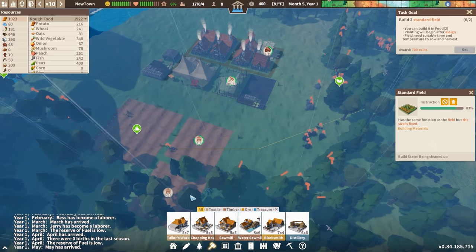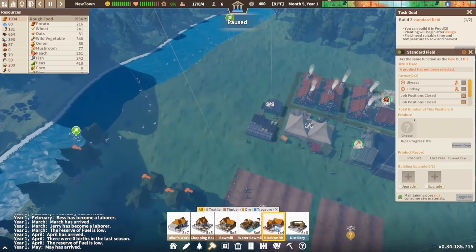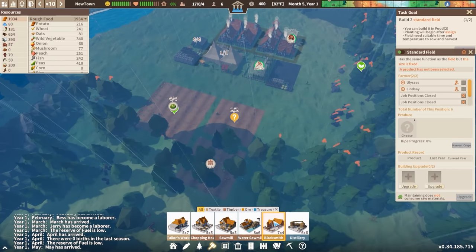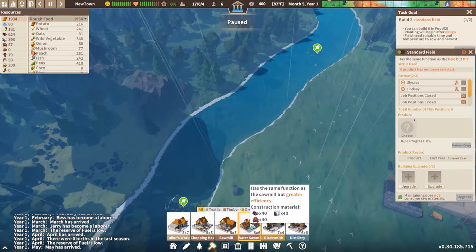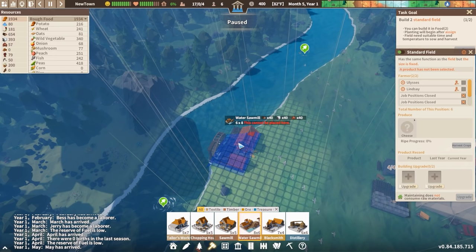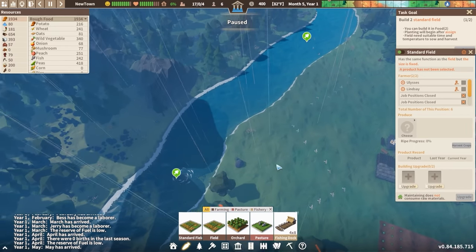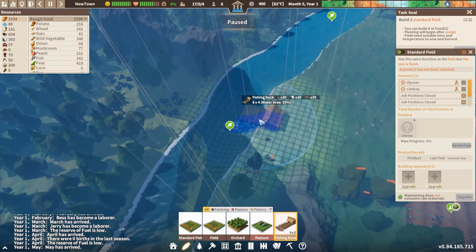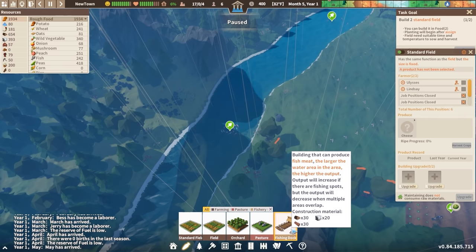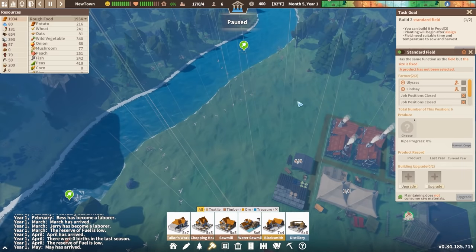We have tailor's workshops and blacksmiths — these are going to be very important early on because we will rapidly start running out of tools and clothing. We did already get the sawmill. We could also place down a water sawmill, which is very similar but a little more expensive and has better efficiency, which obviously is really good. So I probably will place it in this area in a little bit. If I want to get more food, I'd love to have the fishing dock nearby — however, a fishing dock requires 30 planks, so you can't do this until you first have some form of a sawmill.